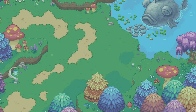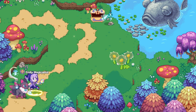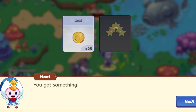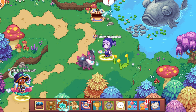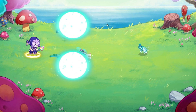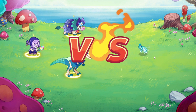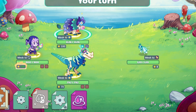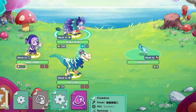Now let's get into a battle. Alright, it's me versus them — I can attack now. I'm going to do my weakest attack so we don't hit them too hard.